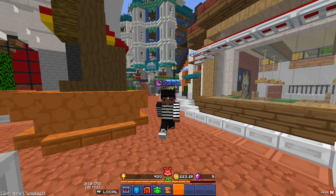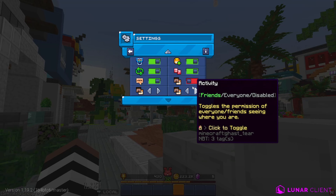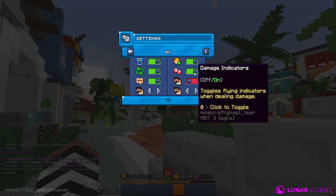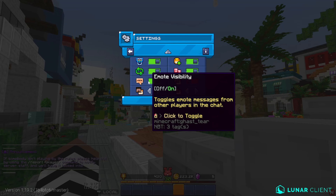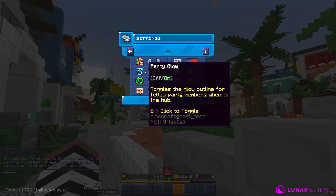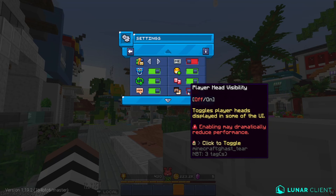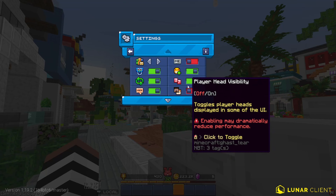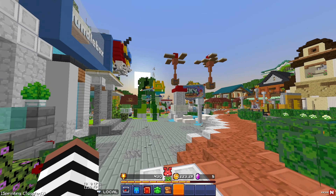Another thing that this server has is if you go and type /settings, you go to player head visibility and turn that off, because that does affect your FPS as well. Same with the damage indicators. And if you don't like the party glow, you can turn it off too — that will help boost FPS a little bit. So to recap: turn off player head visibility, turn off damage indicators, and turn off party glow — that should boost your FPS as well.